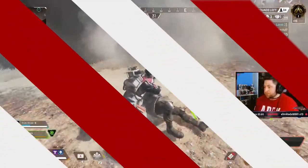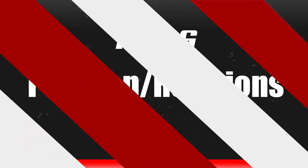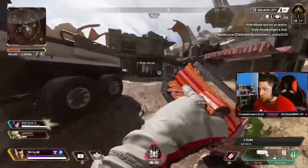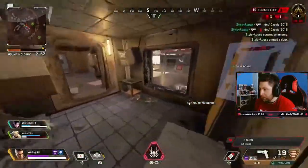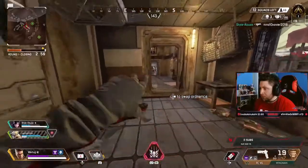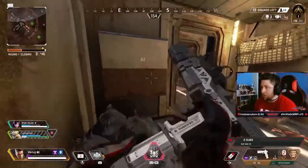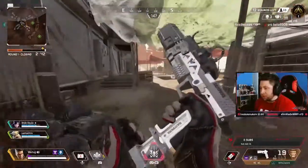On to tip number six: positioning and rotations. This is a tough concept to learn because a lot of people just go where they want to go or don't know how to rotate properly. Positioning is everything in ranked play. Having the best spot in the game will set up your team for victory. Rotating early will not only position your team better, but will help prevent those nasty third parties.